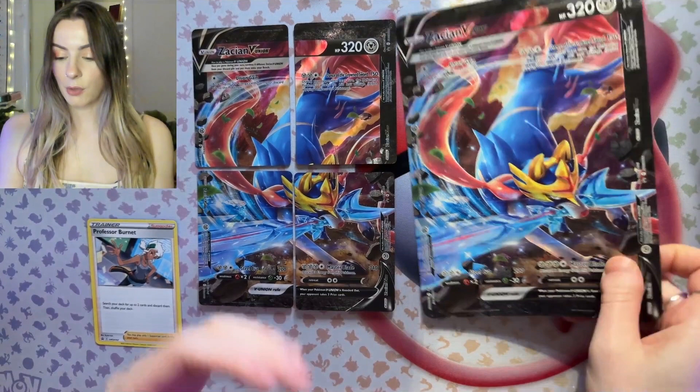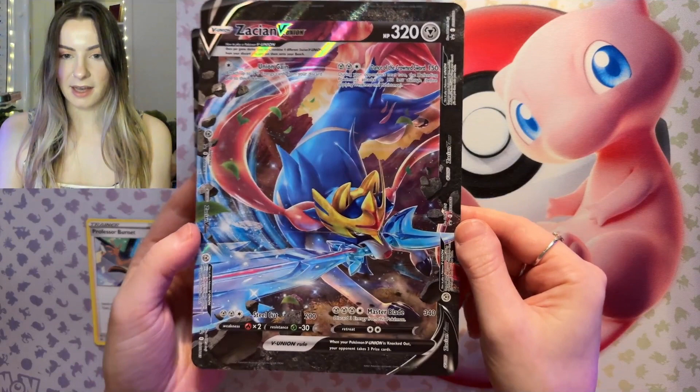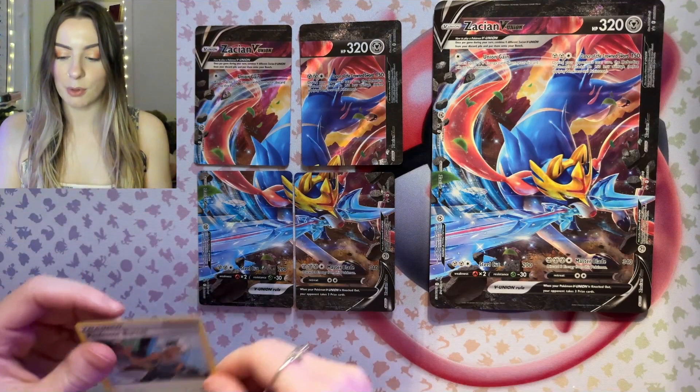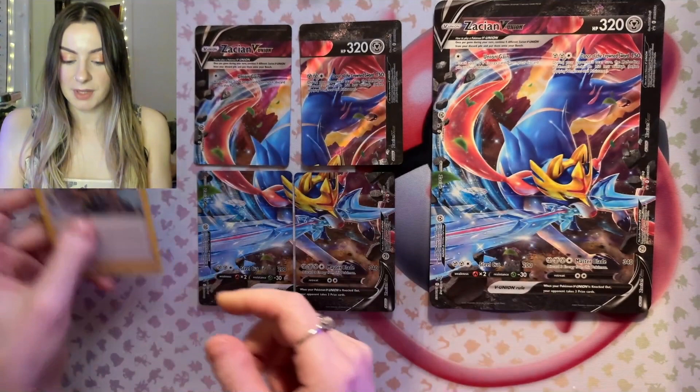So here we have the oversized promo card of Zashian, and it looks epic. Absolutely love these legendary Pokemon. And then you have the four promo cards, which make up a slightly smaller version of this oversized print, and I just love it — I think that looks awesome. Really cool promo cards. Then we have the supporter card, Professor Burnett. Love so far what we get inside this box, and then let's have a look at those packs.